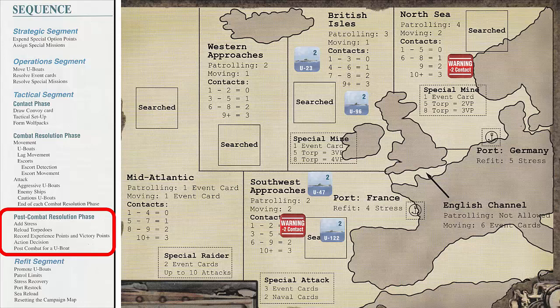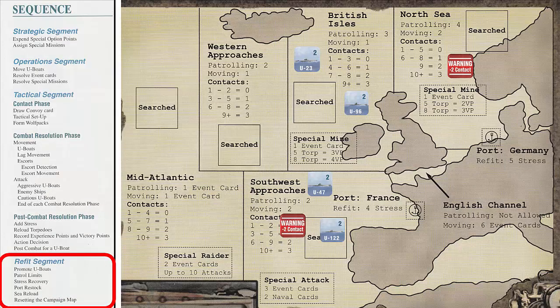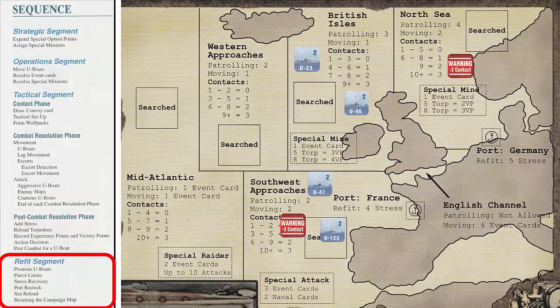When all U-boats are in the searched boxes, play moves to the refit segment. In the refit segment, we would first check to see if any of the U-boats have enough experience points to be promoted to the next experience level. Then we would check to see if we can reduce any stress for the U-boats. Since all the U-boats are at sea and there are no supply ships with them, the only U-boat that can reduce stress is U-boat 96 because of its cool special ability. At the end of the refit segment, we reset the campaign map by removing the U-boat warning counters and removing all U-boats from the searched boxes. We can then start a new turn by going back to the strategic segment. These turns are repeated until all U-boats return to port twice per the medium campaign requirements or are sunk. Then we would add our victory points on the campaign log to determine our level of success per the table on the campaign sheet.